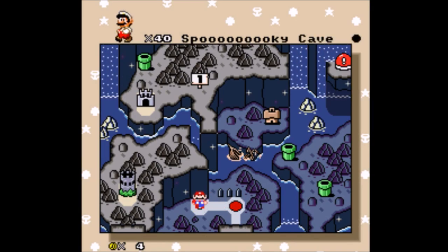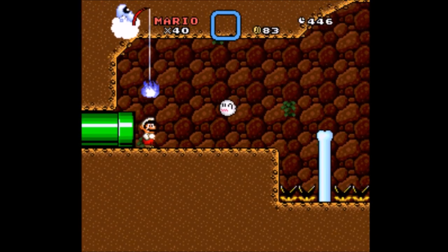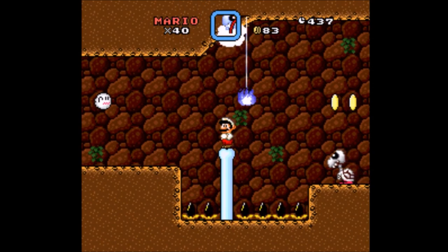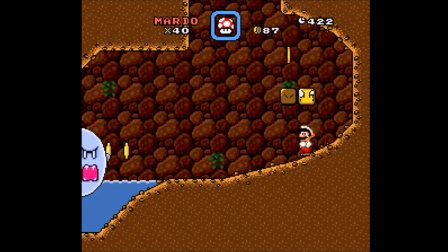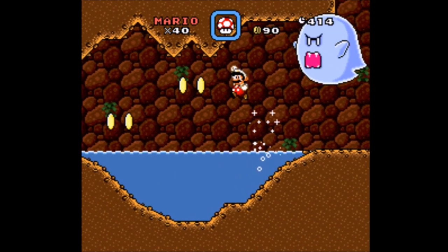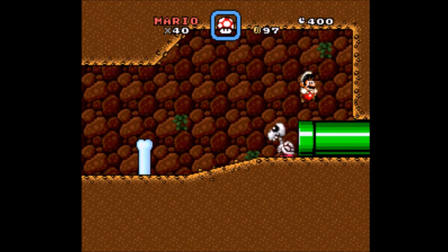It doesn't seem like it's just gonna lead me to the yellow switch immediately and then make me go back into the same level, so it looks like we have to save that for later. We got ourselves a fishing Fishboo guy. I still have nightmares of this guy from one of the levels in Super Mario World's central production, because I did not realize you could kill him with a silver P-switch. So I ended up going through a very, very tight spike base with a fishing Fishboo chasing me the entire time, which was not very much fun. That level took me several hours to beat.